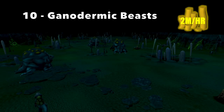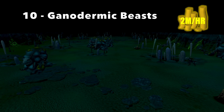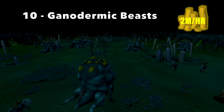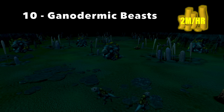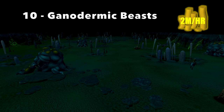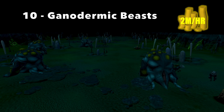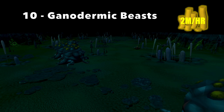At number 10, we have Ganodermic Beasts. Ganodermic Beasts do require 95 Slayer, so it is a pretty high requirement, but they are pretty easy to kill, and you can expect 2M/hr at least, maybe upwards of 3M/hr depending on the drops. They are really well known for their Ganodermic drops, so they drop the Polypore Stick and the Ganodermic Boots and Gloves. They also drop Ganodermic Flakes, which is where you will make most of your money. This is an uncommon drop, and you can get between 1 and 298 Flakes, which equates to 261 to 77k GP.